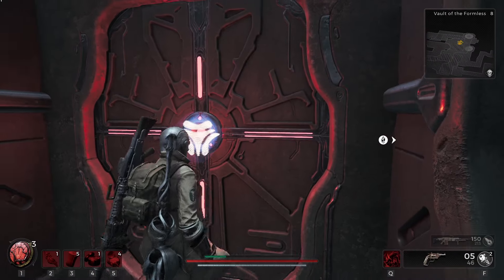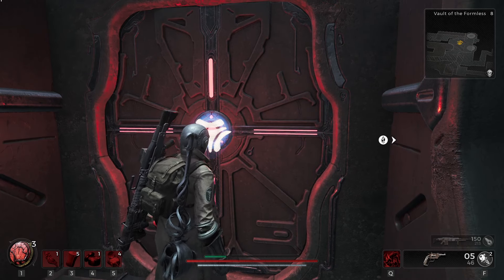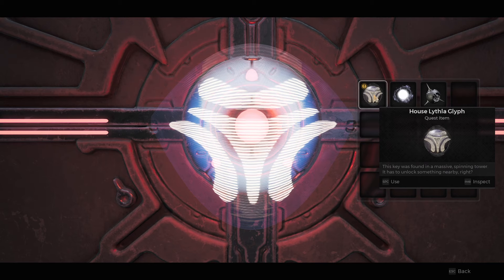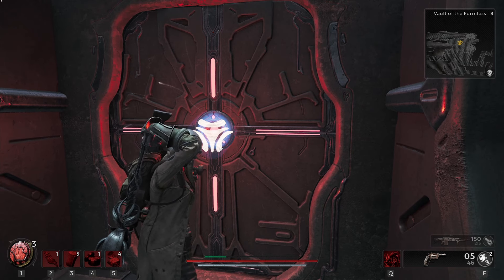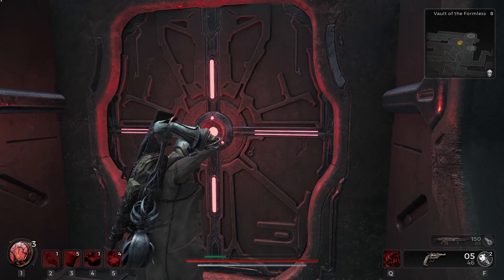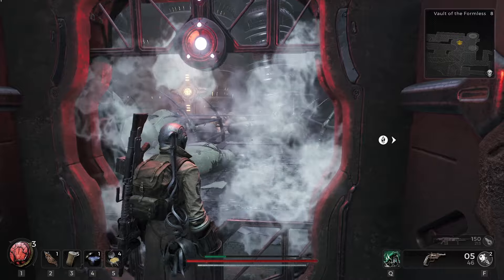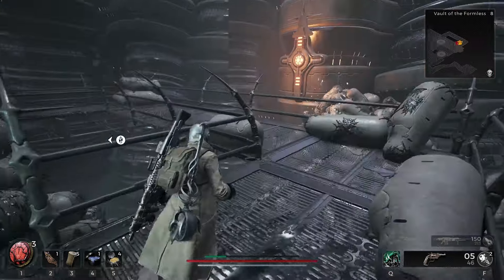Here's where that locked door is. So you go to the locked door, and now that we have that glyph, we interact with it and it'll pop up a menu. We can pick the House Lithla Glyph, and that will let us into the locked door inside of the Vault of the Formless.